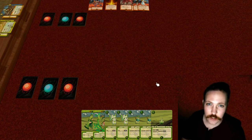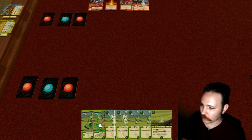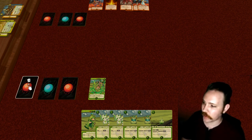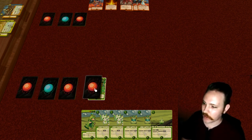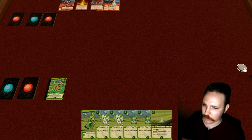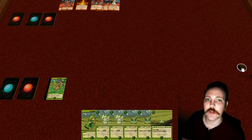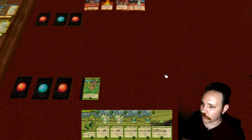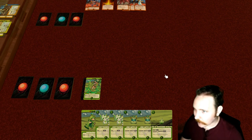The first thing you generally want to do on your turn is play a mage. We'll play either one — doesn't matter. Two things happen when you play a mage: first, you take one of your vigor and put it underneath the mage you played. Second, you grab a power token.